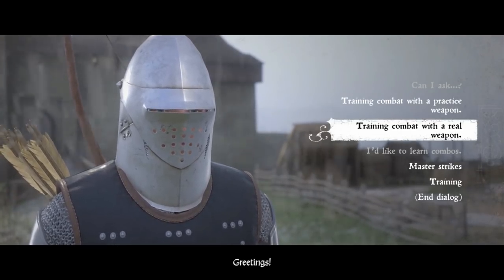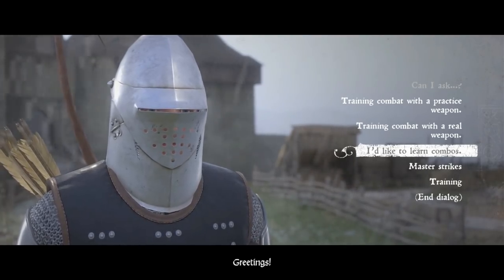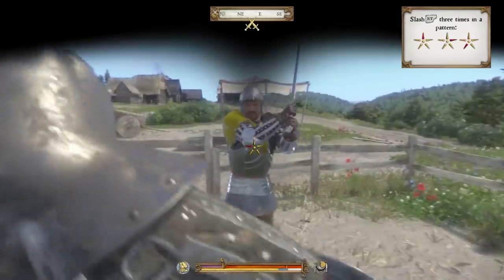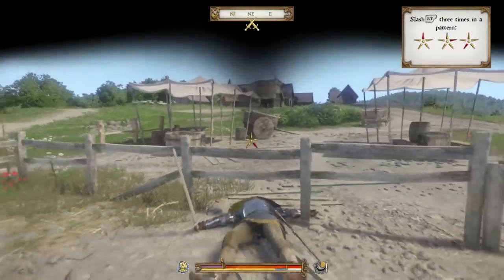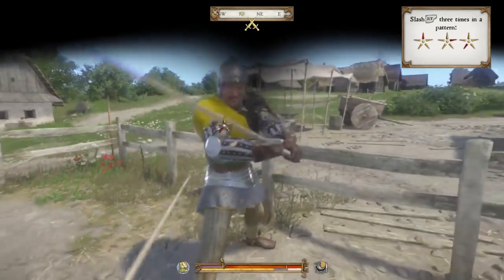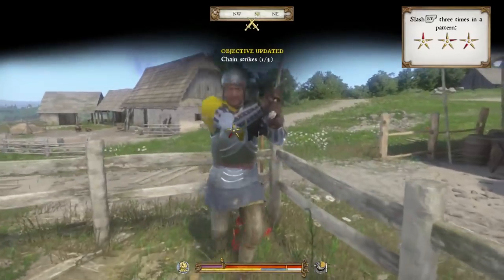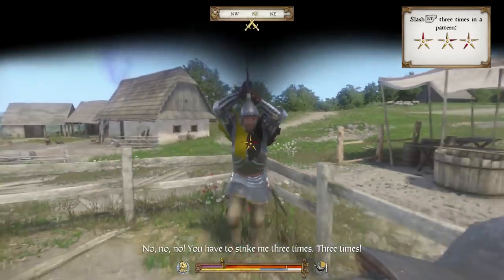What I suggest doing is selecting 'I'd like to learn combos' and then simply attacking him over and over during that fight without actually performing the combo he's asking you to do. This results in the fastest experience gain, and you can level up your sword skill, axe skill, and warfare skill insanely fast. You can also move on to master strikes, learn to riposte, and learn to counter-parry and then attack, which is a very valuable skill in the game.